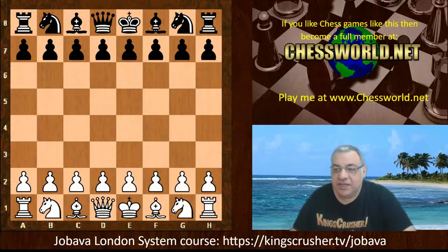Hi all. I have another interesting example from Jobava to show you today. This is against Le Quang Liem, one of the top Vietnamese players in the world who has been in the top 100 for many years. Jobava is playing white in the World Rapid Championship of 2017.